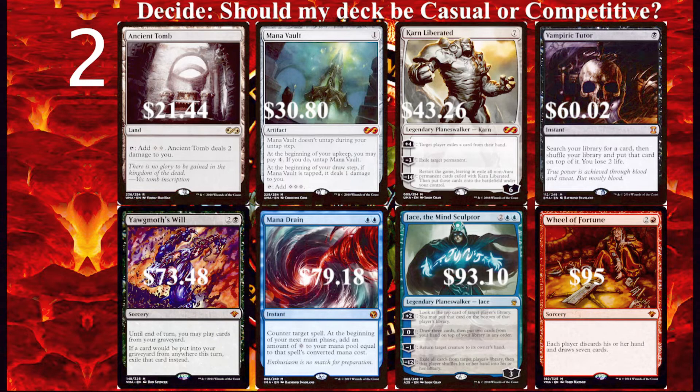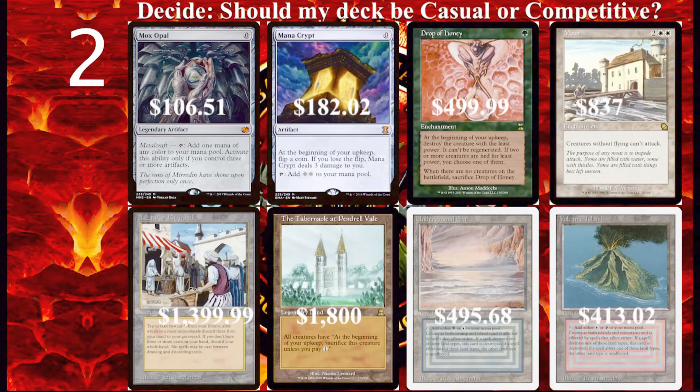These include Ancient Tomb, Mana Vault, Karn Liberated, Vampiric Tutor, Yawgmoth's Will, Mana Drain, Jace the Mind Sculptor, Wheel of Fortune, Mox Opal, Monocrypt, Drop of Honey, Moat, Bazaar of Baghdad, The Tabernacle at Pendrell Vale, and of course the old school Alpha Beta Lands. Competitive decks can win as early as turn one or two. Basically, a competitive deck has lots of tutors to find their combo, lots of ways to protect their combo, and lots of ways to disrupt the opponent's combos. Competitive decks are essentially made for competitions, and there is nothing wrong with that.